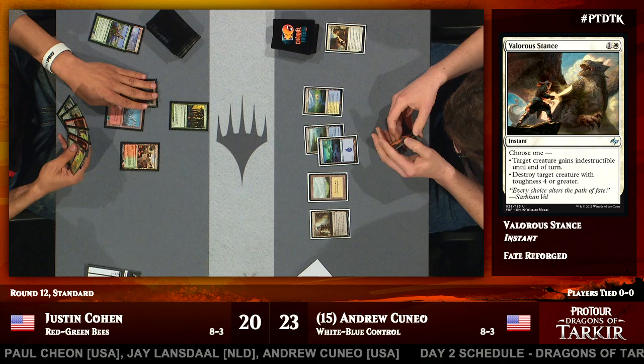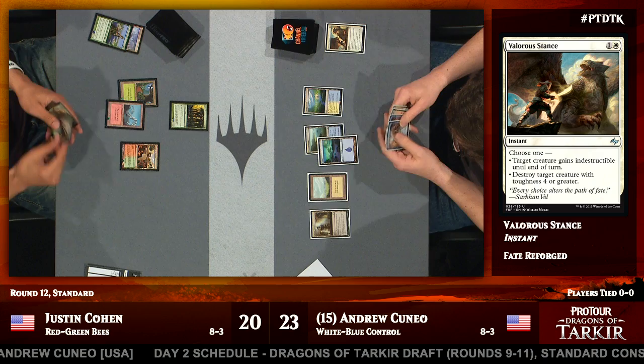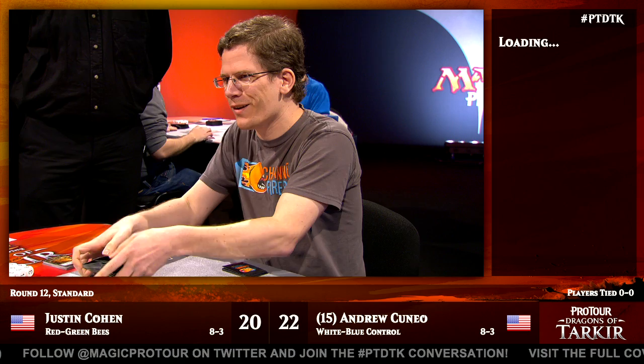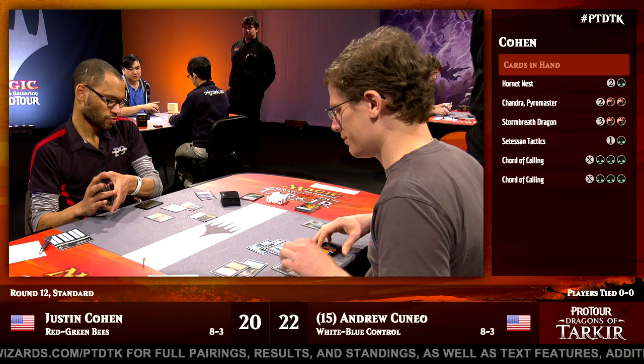This match is our first on camera, but it's not the first to complete a game in the feature match area. You have notable speedy player Shota Yasooka playing blue-black control against notable speedy deck — mono-red being played by Martin Dang. Martin Dang already a game up on the King of the Hill table. Over here though, we're very much in the development stage. I wonder if we're going to see something like a Dragonlord Ojutai come down. We'll take a look at Andrew's hand for you shortly as we get that updated.